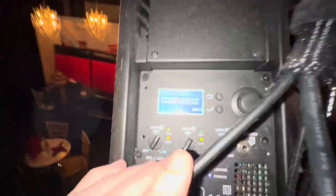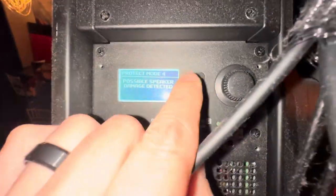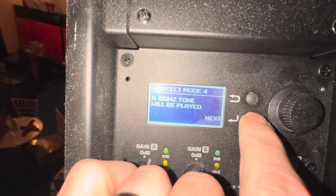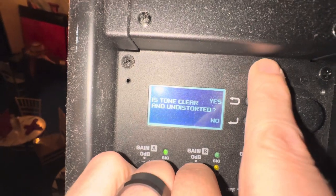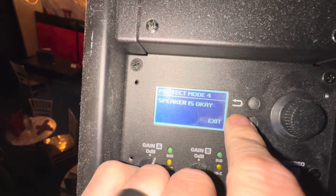Here's what you're going to do: it's going to say 'possible speaker damage detected,' so you hit Next, a tone will play, then Next again, tone clears, 'speakers okay,' then Exit. Now it's working, but it turns the speakers off.